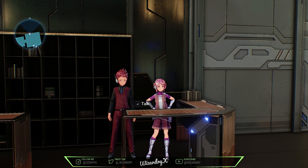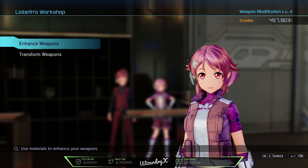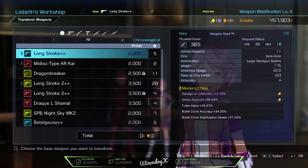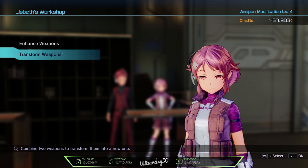Alright, for this portion I turned off my webcam so you guys can see what's going on with the weapon itself. Let's go ahead and go to Lizbeth — you guys know where she is in Kirito's room behind this desk. I want to enhance a weapon. We're going to talk about enhancing later because it's a little bit weird right now, but transforming we're going to do that first. When you read the bottom it says combine two weapons and transform them into a new one.